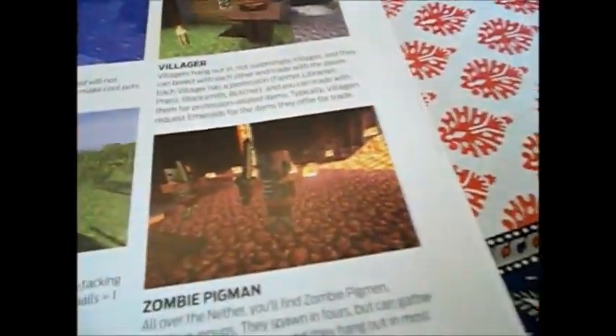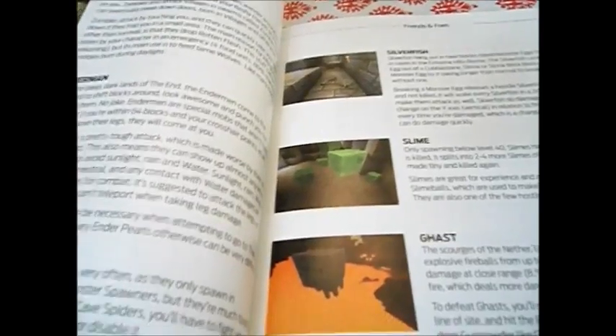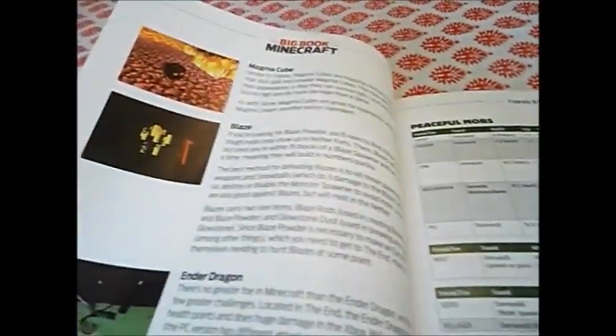It talks about the mobs too. These are the friendly mobs, and here are the hostile mobs: Creepers, Spiders, Skeleton, Zombie, Enderman, Cave Spider, Silverfish, Slime — I hate slimes — Ghast, Magma Cube, Blaze, Ender Dragon.